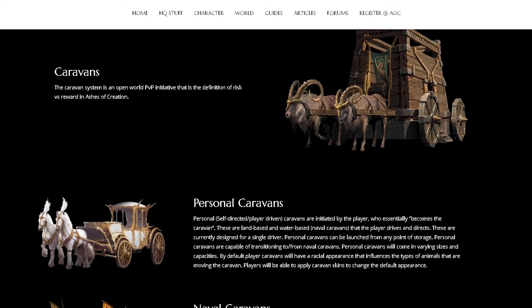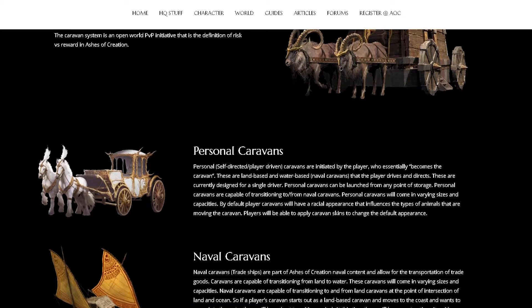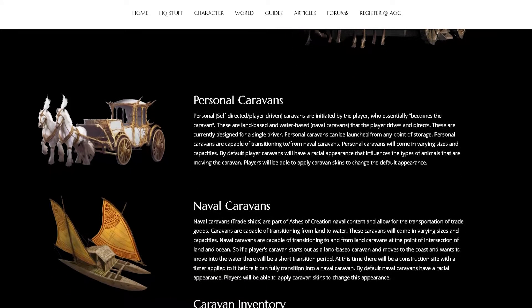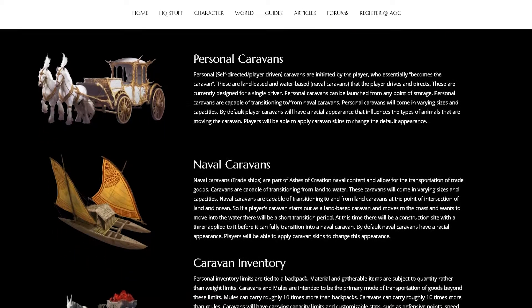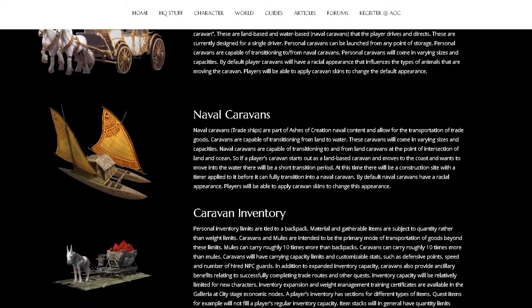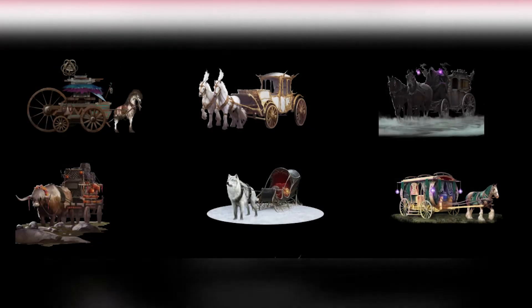Players can have both land and naval personal caravans. Players who initiate the caravans will actually drive and control them. These caravan types allow for the transportation of goods via land and water, and caravans also come in different shapes, sizes, and cosmetic appearances that change based on your race or the skins you apply.